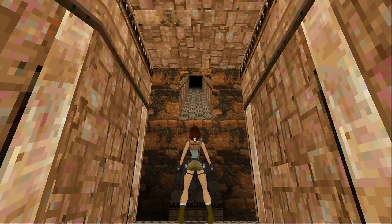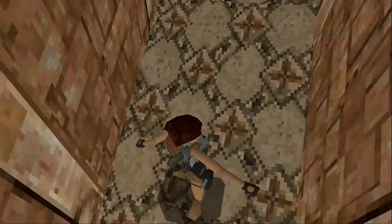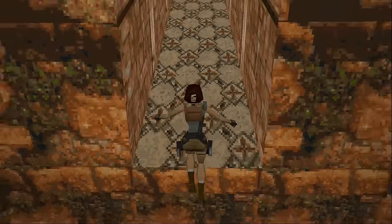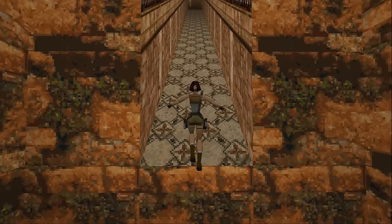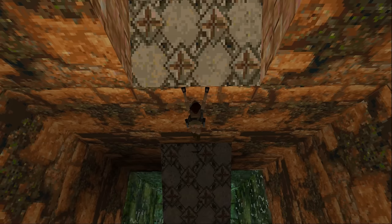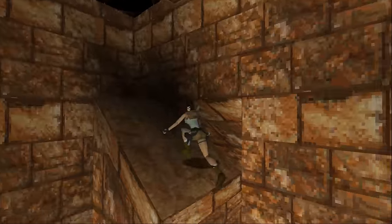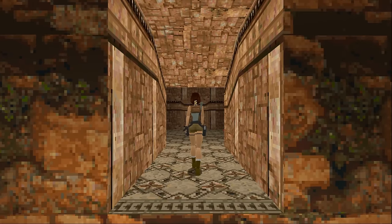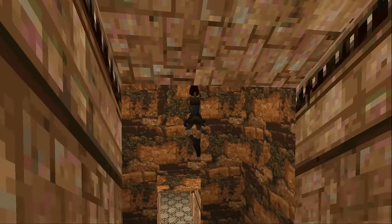Saint Francis' Folly has a secret that requires a very specific jump to obtain. Lara must use a slope to reach the secret, but if she goes down the preceding slope facing forwards, she'll overshoot it and it will be too late. What she needs to do instead is go down the first slope backwards so she can grab and hold onto the edge as she drops off. The trick then is to pull up, let Lara fall backwards, and hold the jump button while she falls so she'll backflip off the second slope the second she touches it. Saint Francis' Folly has some really tough secrets in general, but this one takes the cake — it's a piece of cake once you figure out the trick, but the process to do so can be very frustrating.